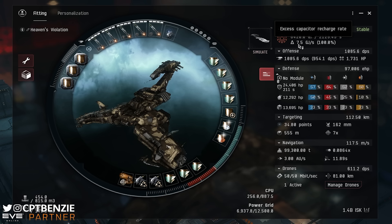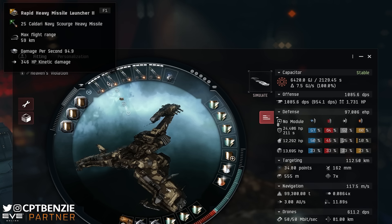We're going to be looking at a different target priority here because we don't necessarily need to prioritize all of the newts — just the ones newting us out too heavily. For our weapons, because we've got bonuses to kinetic and thermal missiles, I've gone for Rapid Heavy Missile Launcher 2s with Caldari Navy Scourge heavy missiles. I just stick with Caldari Navy Scourge — I don't bother going for Tech 2 ammunition. They have an excellent balance of damage, application, and range, so you don't have to worry about changing your ammo at all.